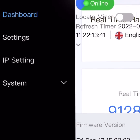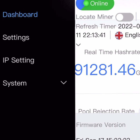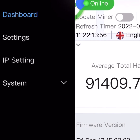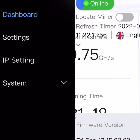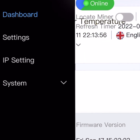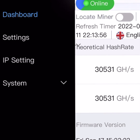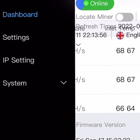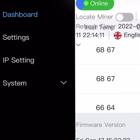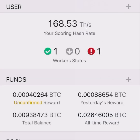Here's my S19. There's a lot more information out there on these, but I just wanted to show you what it's hashing at. I'm getting about 91,500 gigahash, or 91.5 terahash. The temps are roughly mid to upper 60s right now, and that'll go up or down a little bit depending on the ambient air temperature.